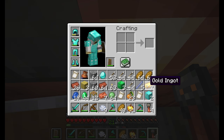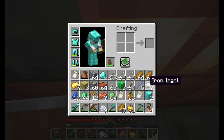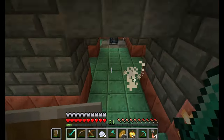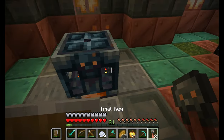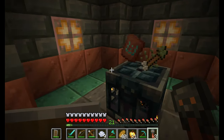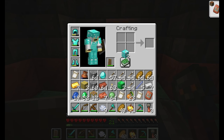Something else really important is the vault and its integration into other structures. For example, a special end city type of vault that could drop elytra, where you'd need a key from the end city to open it — and this could apply to a bunch of other structures too, such as pillager outposts, nether fortresses, and woodland mansions.